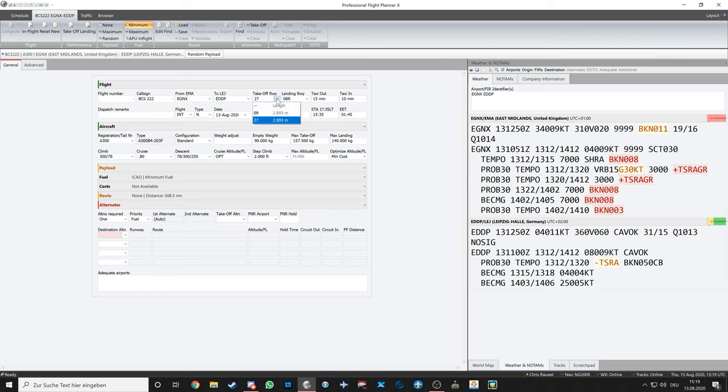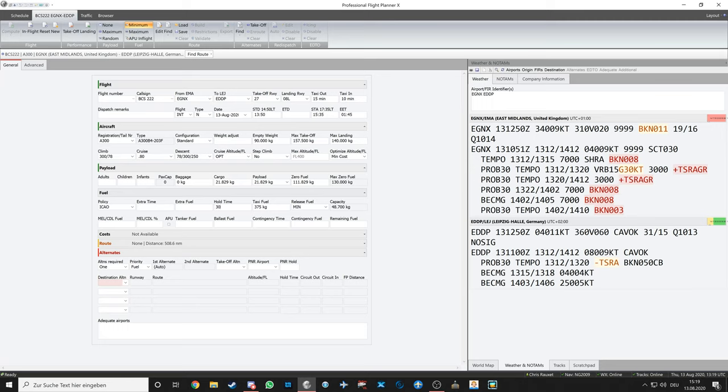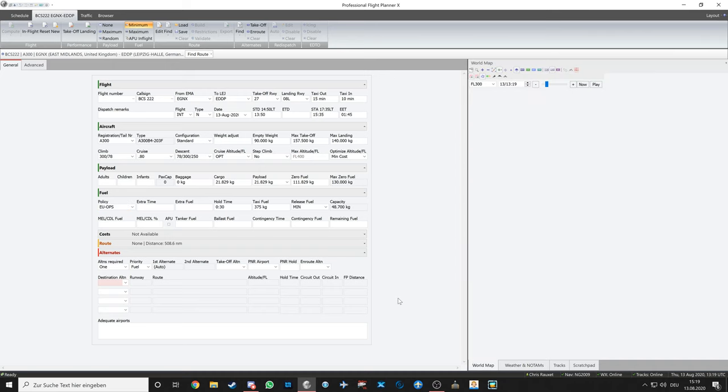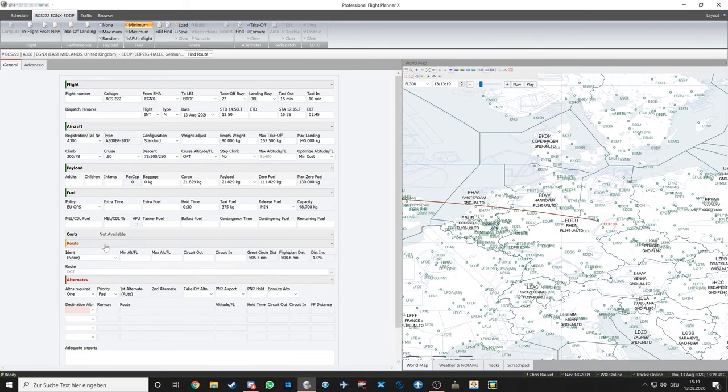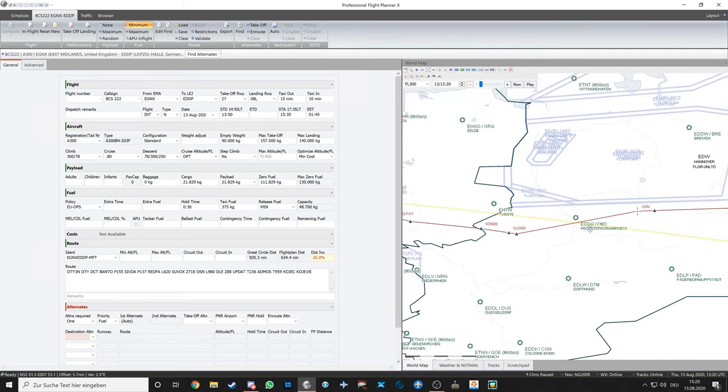Checking the weather to see winds and acceptable runways: Runway 27 for departure, Runway 08L for arrival. We don't need step climb. I cruise around Mach 0.80. Setting a random payload, hold time of 30 minutes, and since we're flying in the EU, I'll use EU OPS. Then I open the map and use the route finder — a great PFPX feature.